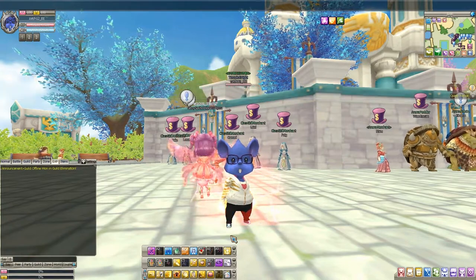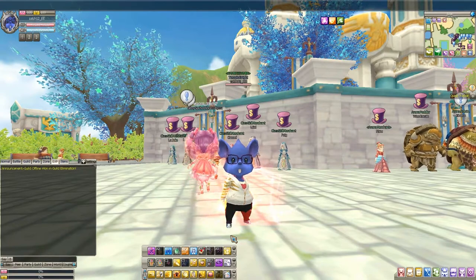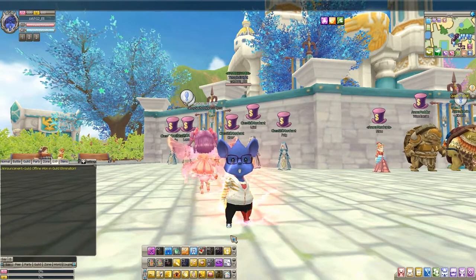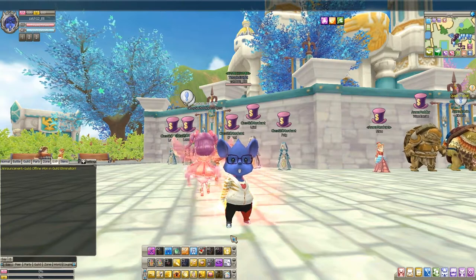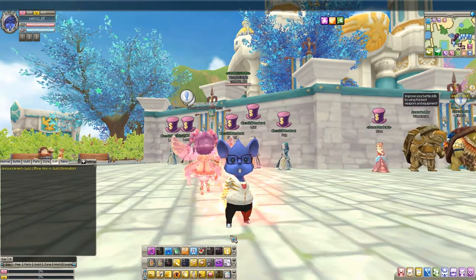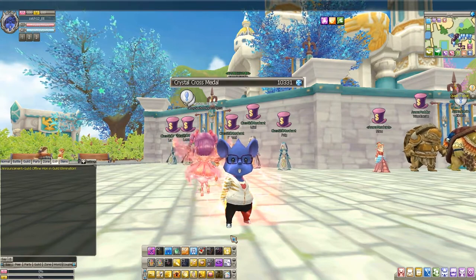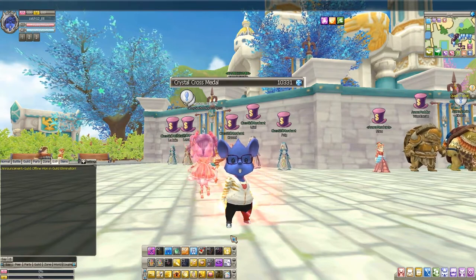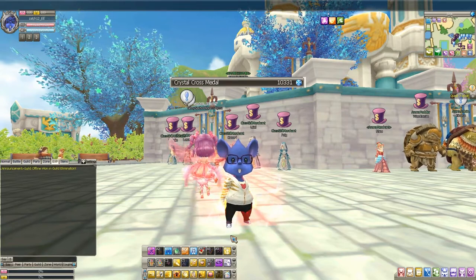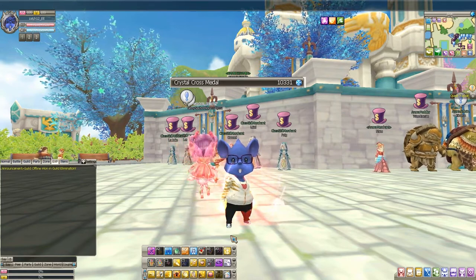I'm going to be showing you some quick ways and slow ways to get CCM. Now, if you're new and you're just starting the game and you hit 65 and you want to try to get Awakened Weapons — CCM, or Crystal Cross Medals for short, is points you obtain from doing stuff like killing bosses, guild bosses, bosses in 0-10 dungeons, arena and territory of war, etc.